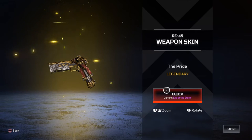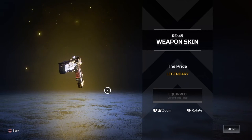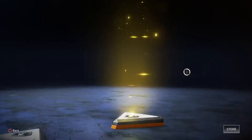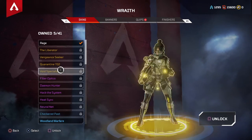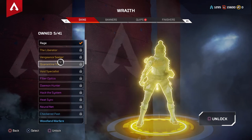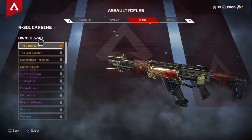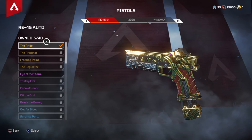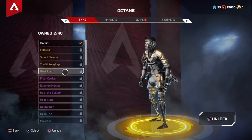I got a legendary skin for my RE-45, which is actually a gun I really like. Oh, I got another gold — oh my god, oh my god, what? No way — I got everything I need, I got everything I ever wanted! I'm getting the Quarantine skin for my R-301! Oh my gosh, that is beautiful. Well, I hope you guys did enjoy the video!